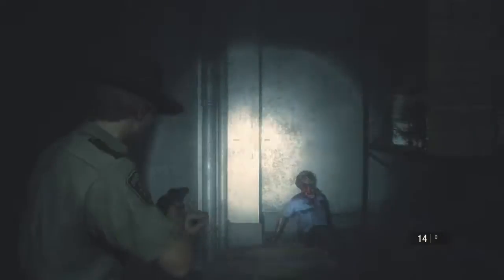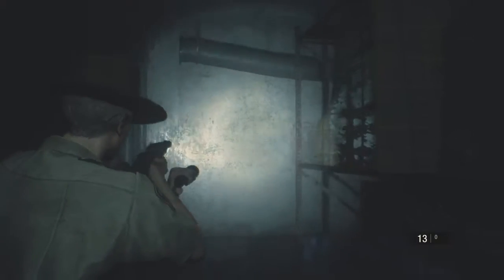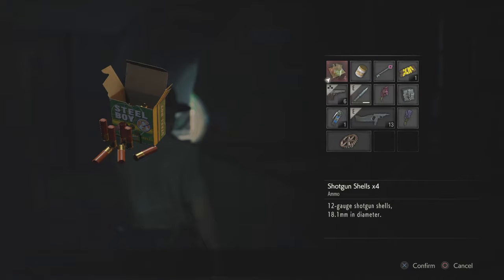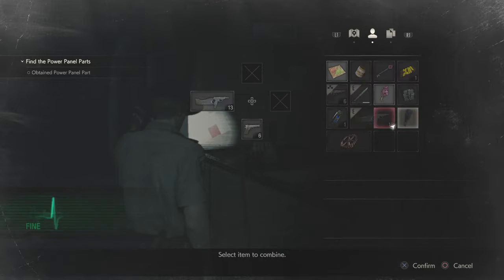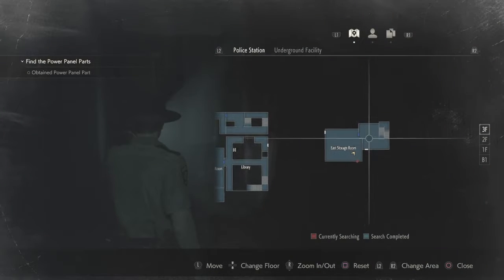Listen here, buddy, just quit. Yeah, stay down. Is this the only thing in here? Shotgun shells? What should we drop? Green and red - we can actually combine this with this. Take this. That's all that's in here. You can't go that way. So we need to go outside now.